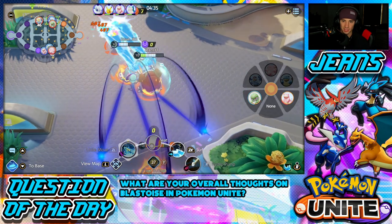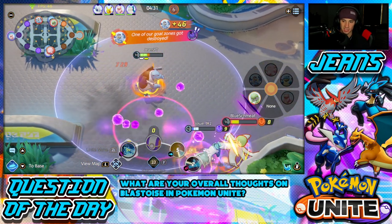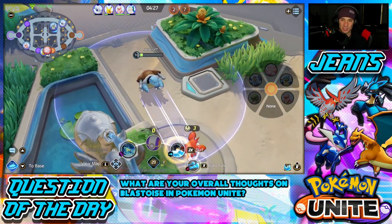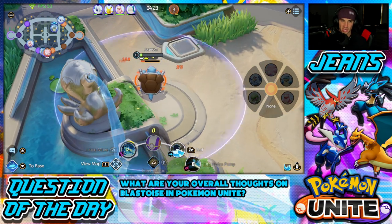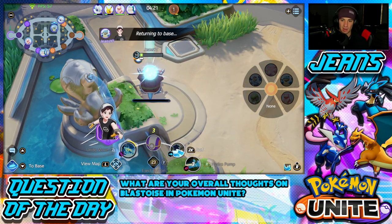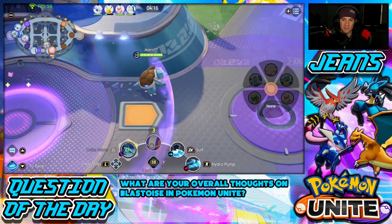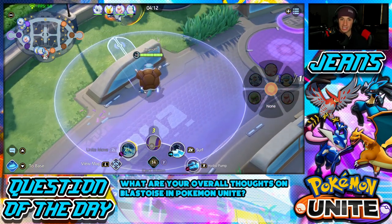I have my Unite Move ready. If Absol can help me score, I can push them all back with my Unite Move. I'll use my Score Shield to score 40 points — no problem. Then I use my Unite Move: look at that damage! I push up, get rid of enemies, and roll out — big double kill! Blastoise is so good, I just showcased it right there.